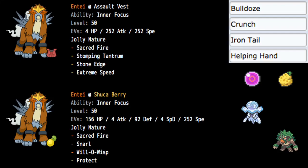You can go for the Wacan Berry or even the Charti Berry, but I like the Shuca Berry, which is very good. Inner Focus — nothing's changing there. For the EV spread, I went 156 HP, 92 Defense for bulk, and then the leftover 4 into Special Defense, 4 Attack, and 252 Speed.